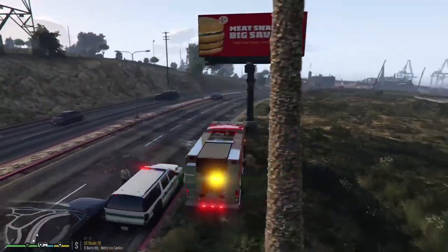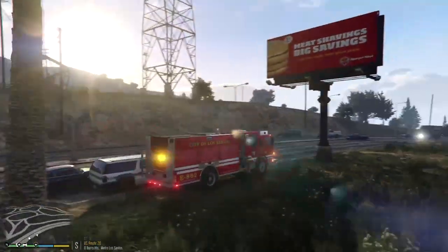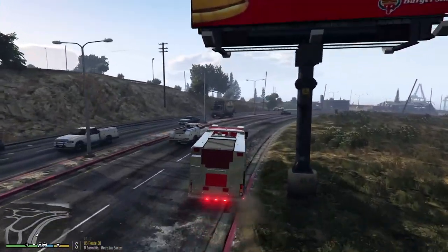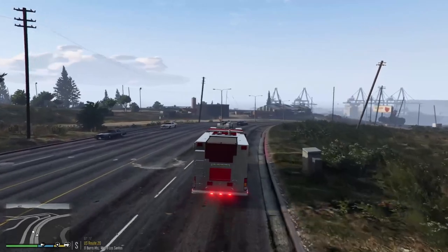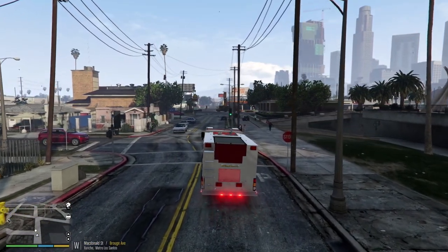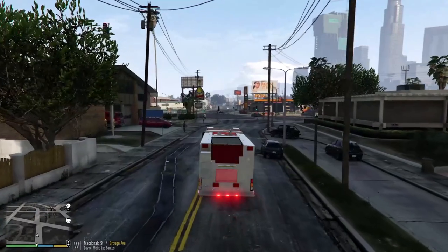Dispatch, Engine Five - there's no fire at this location, fire is self-extinguished. Engine Five is going to be in service, returning to station. All right guys, I'm going to head back to Station Five and wait for the next call.